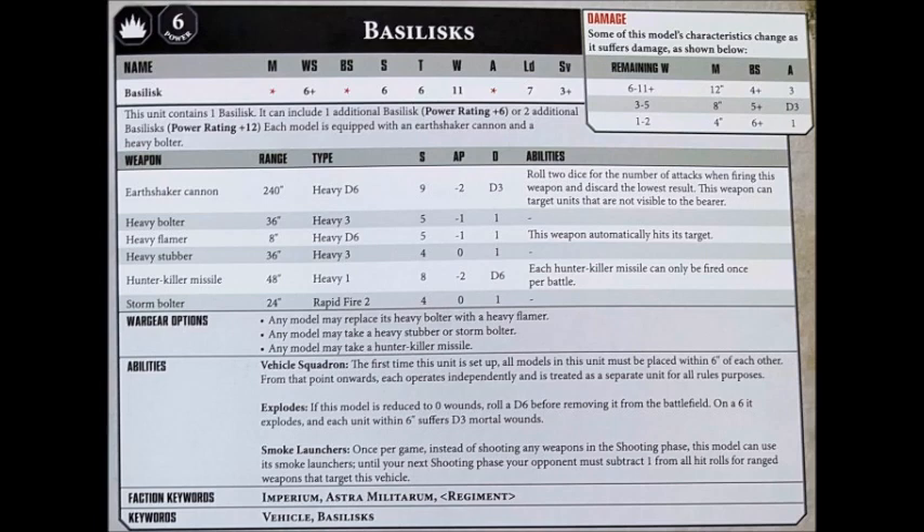It's a Heavy D6 weapon, Strength 9, AP-3, and Damage D3, so fairly well suited to busting heavy targets. You roll 2 dice for the number of shots and pick the highest. The average roll from this will be around 4.5, so you can usually expect around 4 or 5 shots per turn — usually 2 hits, maybe 3. On average, each Basilisk will do 2.5 wounds to a standard vehicle whether it's Toughness 7 or 8, so this thing isn't likely to be one-shotting any battle tanks, but a few of them will really make a big dent, and you can use it to soften up targets for your other units.